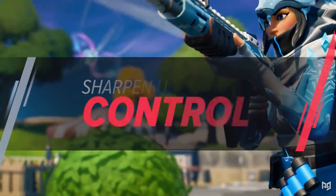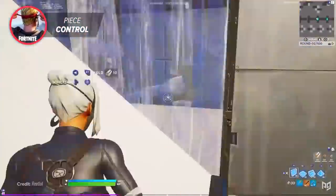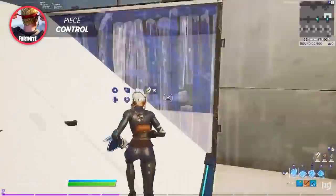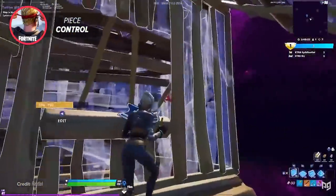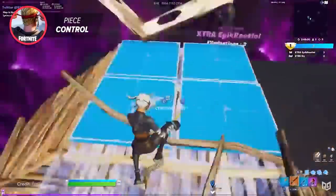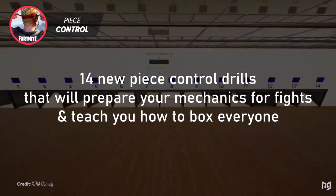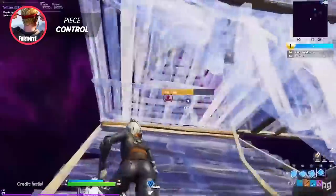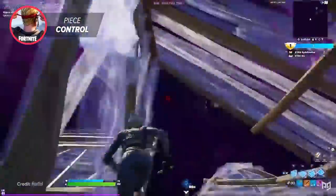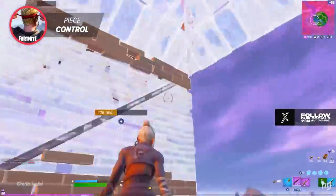With all this in mind, it's always important to go back to the basics and sharpen up your piece control drills on a creative map. Try to be aware of what you can use to your advantage while piece controlling enemies and you'll have a much higher chance of coming out on top. Maps such as Raiders 464's piece control edit course are designed to hone in those skills. The ability to piece control enemies quickly on a controller while taking advantage of your movement mechanics is so important if you want to eliminate players efficiently.